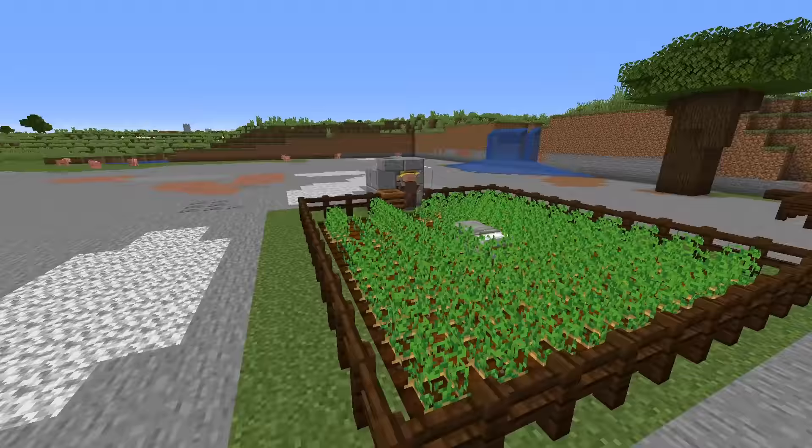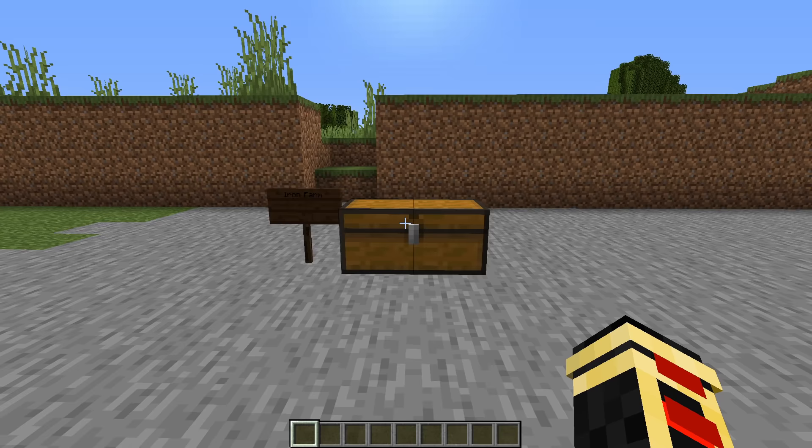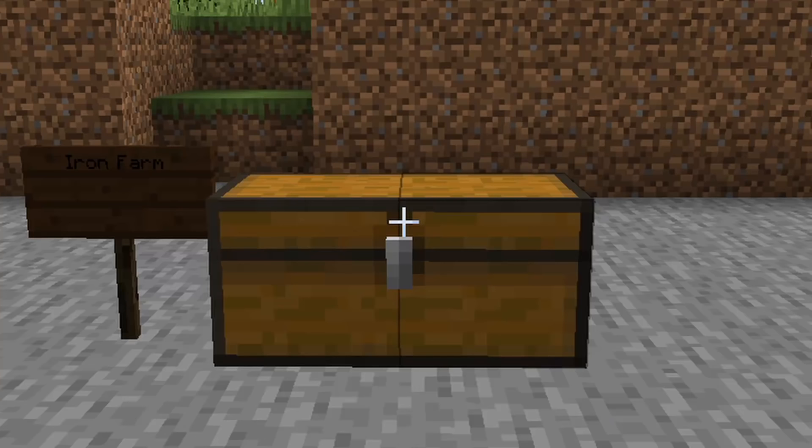Next up is the infamous mini iron farm. This farm has appeared in a number of builds already because of its small, compact form factor design and the small amount of resources it uses. We've put it in this video as an essential one because everybody needs iron.